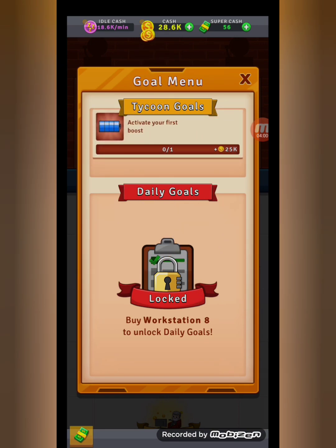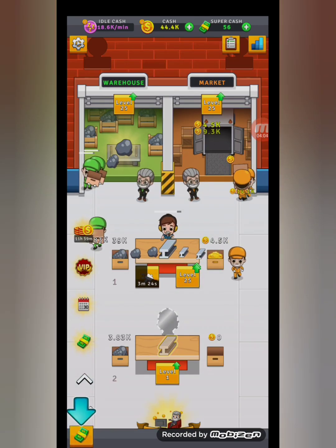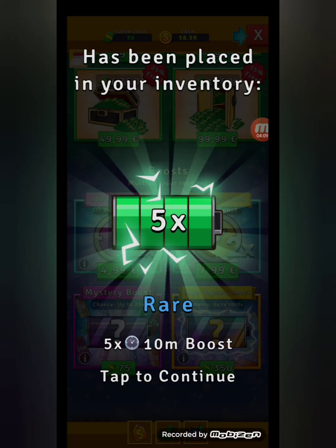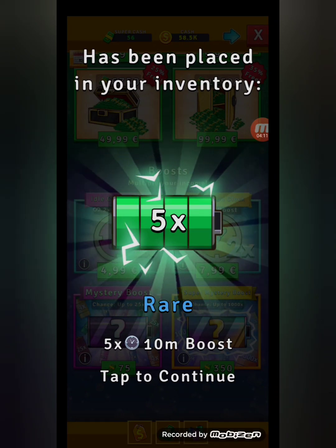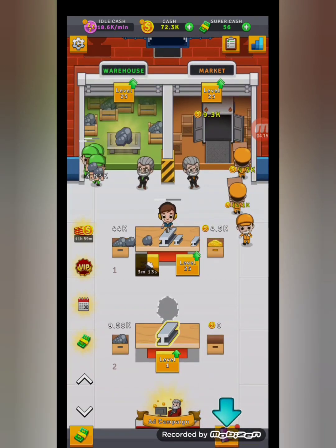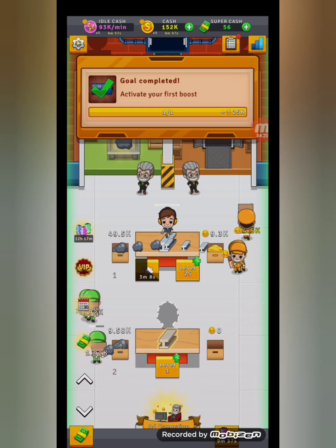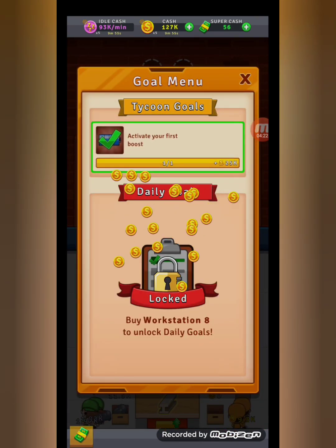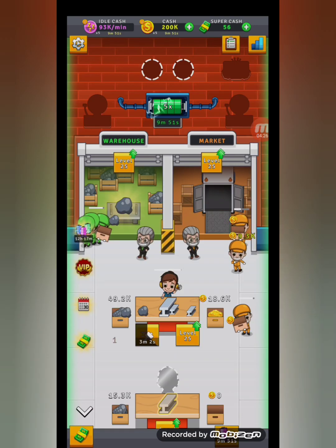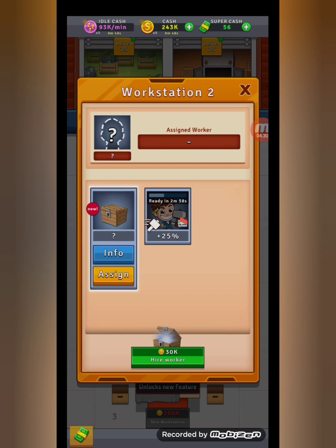We completed a goal — activate your first boost. 5x for 10 minutes, oh nice! Boost used — nice. We completed the goal.